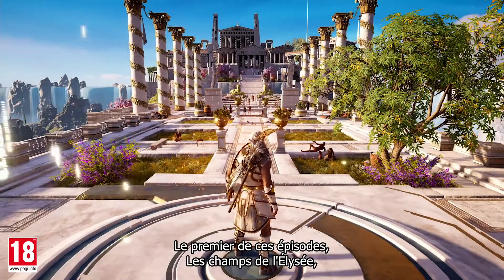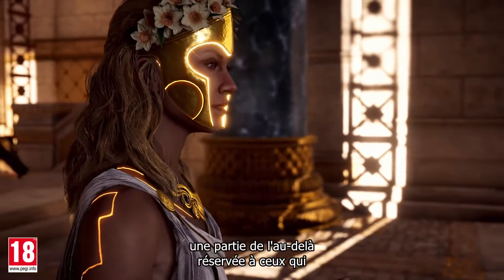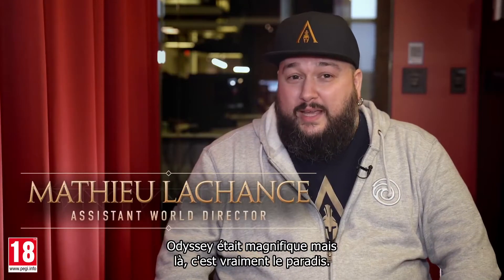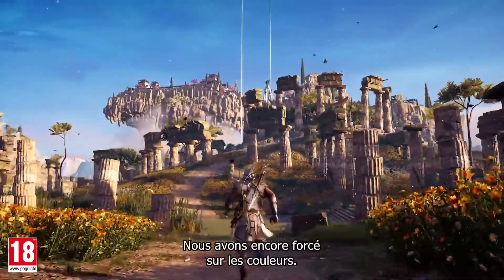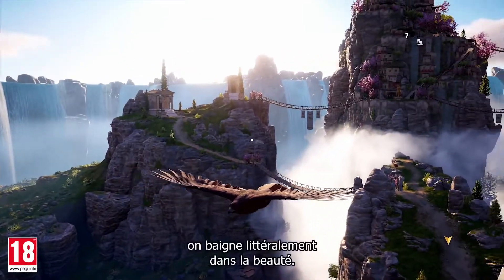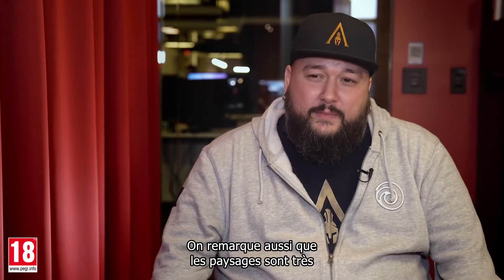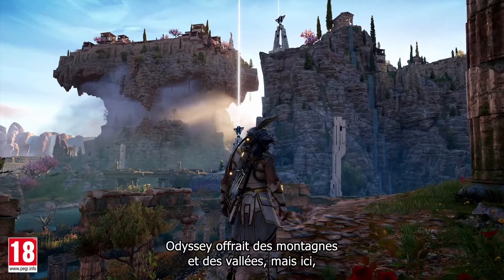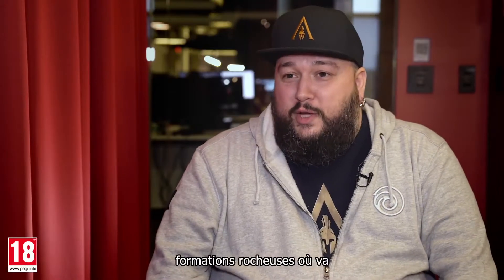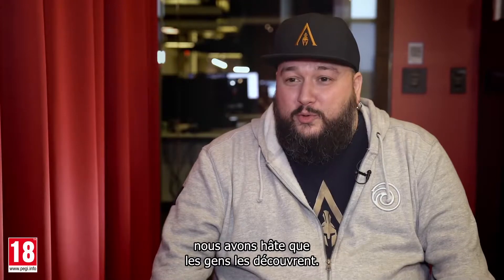Episode 1 of Fate of Atlantis is called The Fields of Elysium, and revolves around Elysium, which is a part of the underworld reserved for those with the most honor. In Odyssey we have paradise, but now we really have paradise. We've pushed even more the colors — it's really lush, it's really beautiful. As soon as you step into the world, you're confronted with beauty all around you. Also, the landscape of the world is a lot different from Odyssey. In Odyssey we had mountains and valleys, but now we're really trying to push these enormous rock formations where the gameplay is going to take place. So it's really a different landscape, and we can't wait for people to see it.